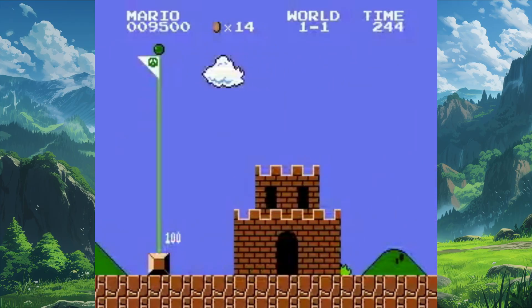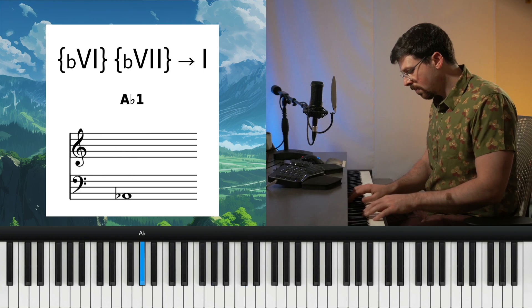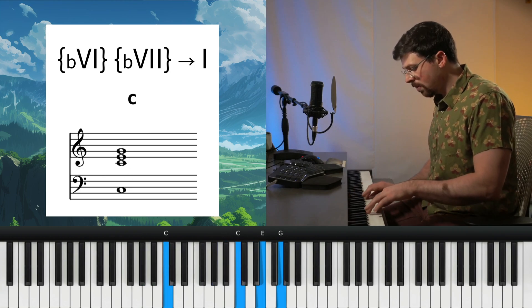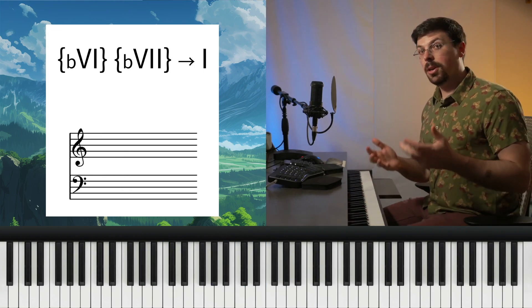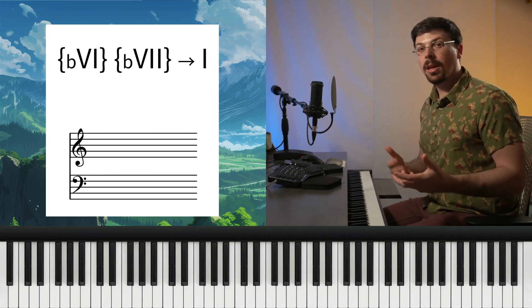It's been named the Mario Cadence because it most famously features in the Level Clear fanfare for Super Mario Brothers. The Mario Cadence provides punctuation to a chord progression like any other cadence, but does so in a more interesting way than we've covered thus far. It arrives to the I chord using the b6 and b7 from the parallel minor key. So for C major, that looks like...